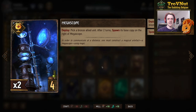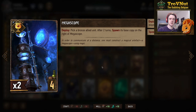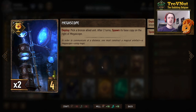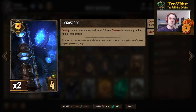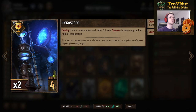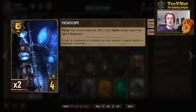Next we have the Megascope. On deploy, you pick a bronze allied unit, and after two turns you spawn its base copy to the right of Megascope. Since this card spawns units, you can use it on the Bear Witcher Adept — it will spawn the full seven-power Bear Witcher Adept right next to it, and it will also gain an extra armor point. This creates a seven-power body on the board without much your opponent can do against it, generating a few more Bear Witcher Adepts.